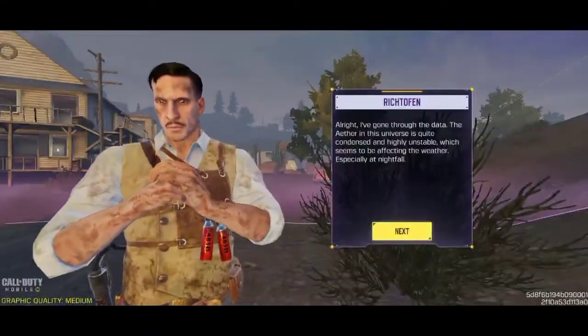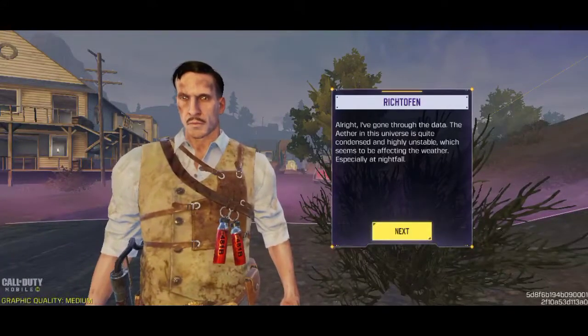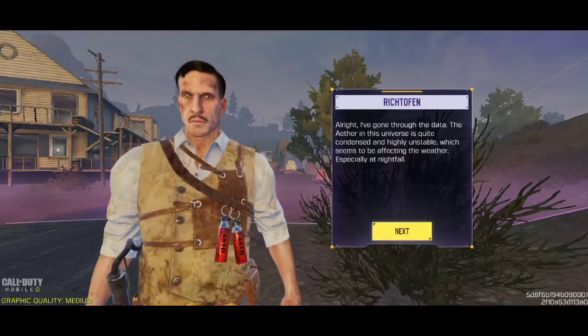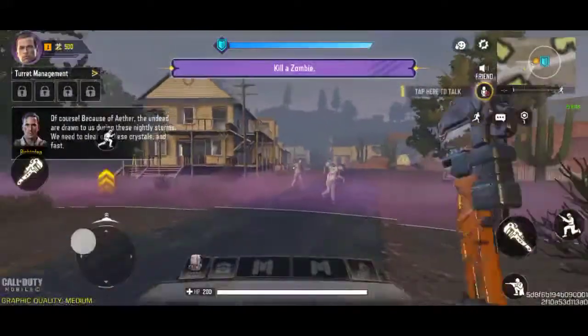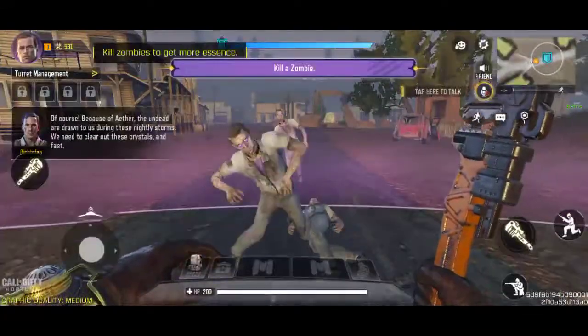I've gone through the data. The ether in this universe is quite condensed and highly unstable, which seems to be affecting the weather, especially at nightfall. Because of ether, the undead are drawn to us during these nightly storms. We need to clear out these crystals fast.